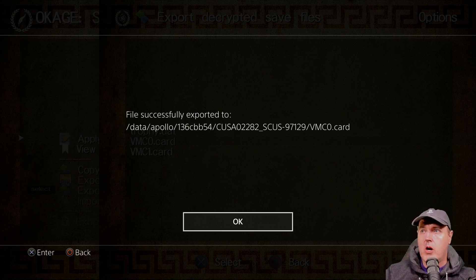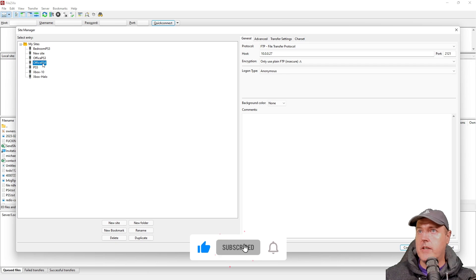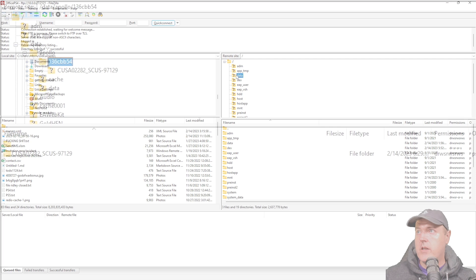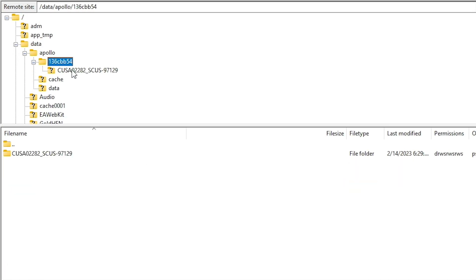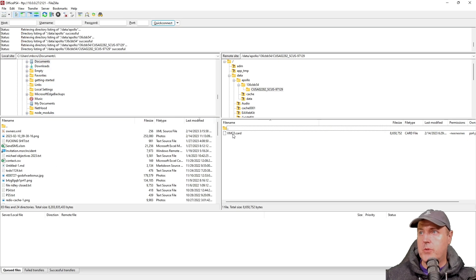We're going to pick vmc0.card, and there is the directory where it exported to. Now we need to switch over to our Windows computer to FTP a file inside this directory. Go ahead and load up FileZilla and connect to your PlayStation 4. Once you do that, go to data Apollo and then this folder. Inside of there you're going to see this vmc0.card.